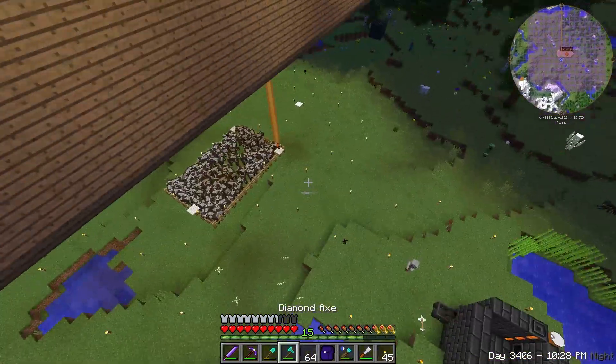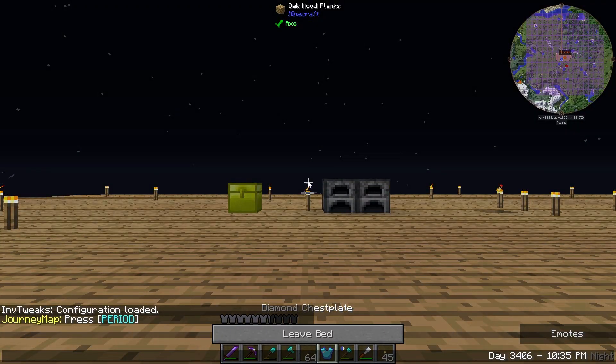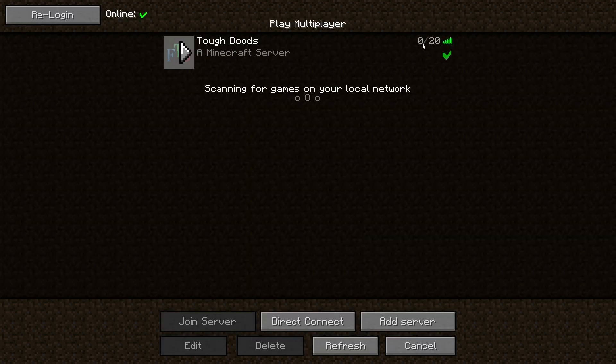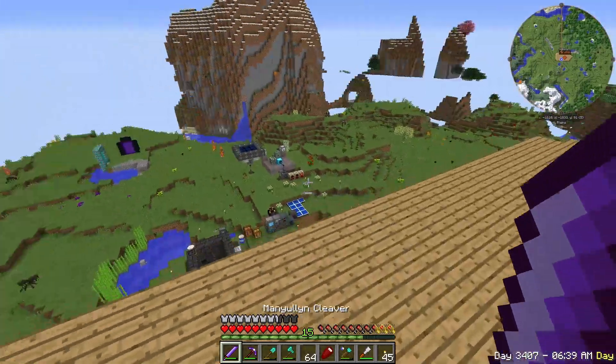We have a lot of stuff going on here, a lot of mobs looking around. I've had the bug where I actually can't get out of bed recently — I hadn't gotten that ever. And I think I just got it now. So we'll just have to kick ourselves out and come back in. It's a vanilla bug. I haven't gotten it until I got the angel ring, so I don't know if maybe I need to take that off when I sleep.